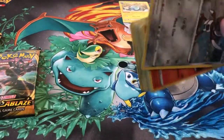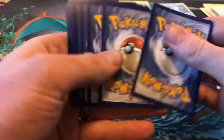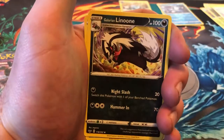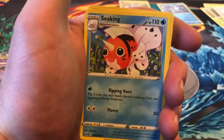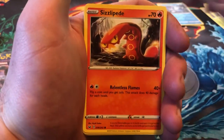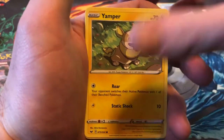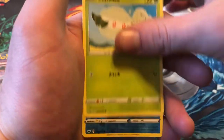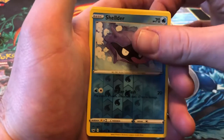We got a code card. Dark Energy, Hitmonchan, Galarian Lenune, Seekit, Pawniard, Sizzlipide, Yamper, Clovapus, Cottonee. Shellder for the reverse.